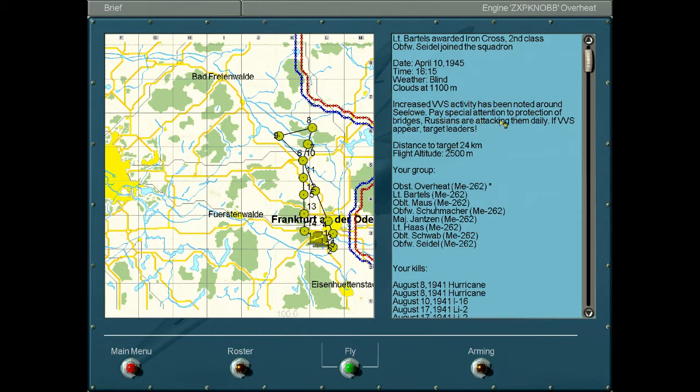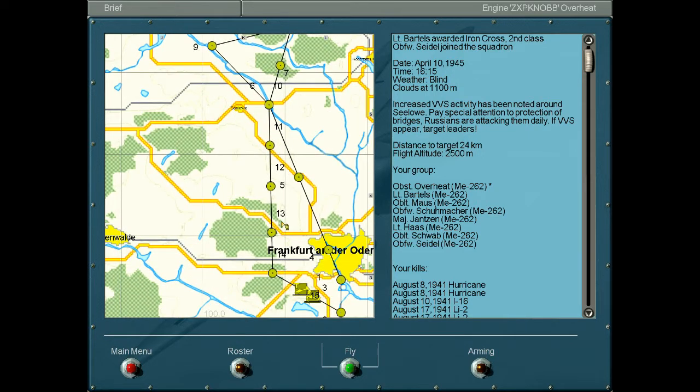Pay special attention to the protection of bridges — Russians are attacking them daily. If VVS appear, target leaders. Distance is very short; ZALO is right here, just north of our city. Altitude is 2500, we'll be flying above the clouds. What does 'blind' mean? I think that means a lot of clouds, thick clouds, maybe fog and mist as well — otherwise it'd say rain or thunderstorm.